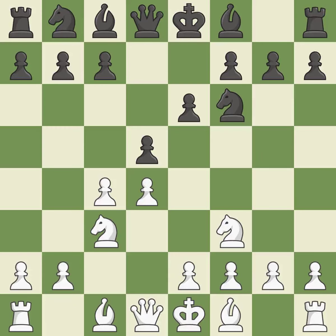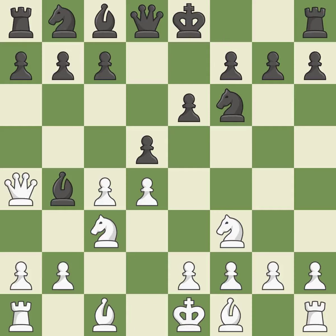By doing this, a knight moves out of its beginning square and into the action. BB4 develops the bishop and pins the C3 knight. This threatens to win a bishop.